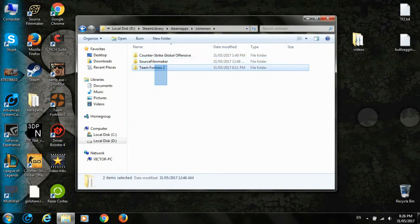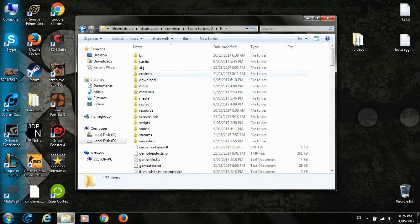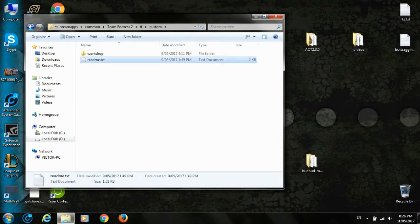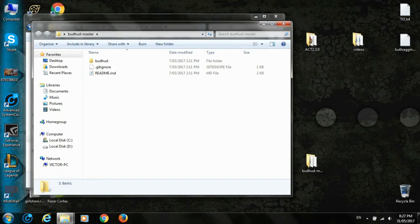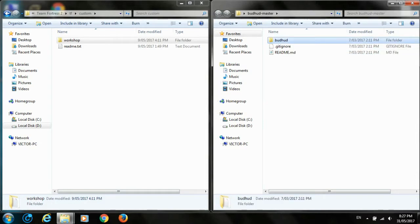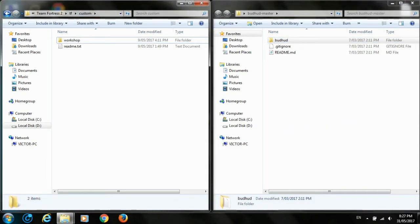Go to 'Common' and there you can see your games already downloaded from Steam. Double-click Team Fortress 2, go to the 'tf' folder, and here we're going to see the 'custom' folder — double-click on it. You might see a 'readme.txt' here, and a 'workshop' folder. Now we're going to double-click the 'bat-hud-master' folder that we downloaded, and here we can see a subfolder named 'bat-hud'.